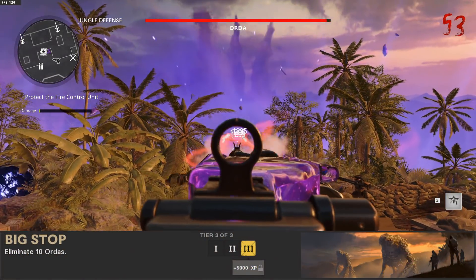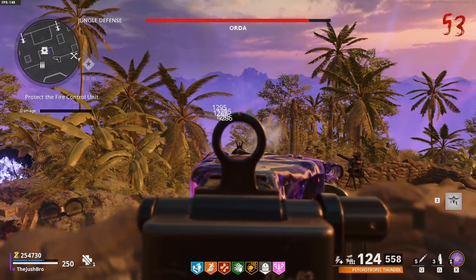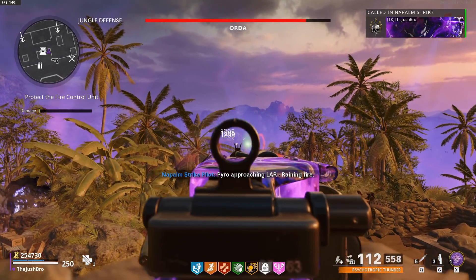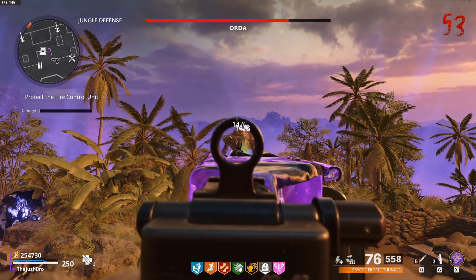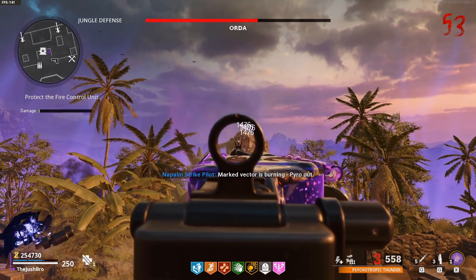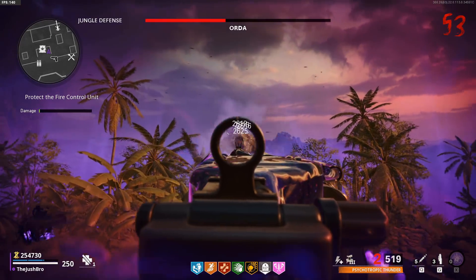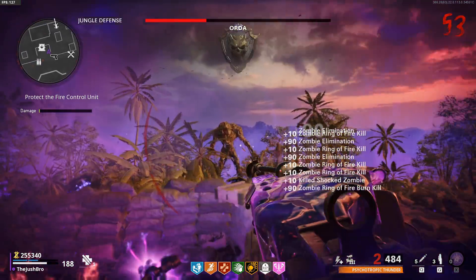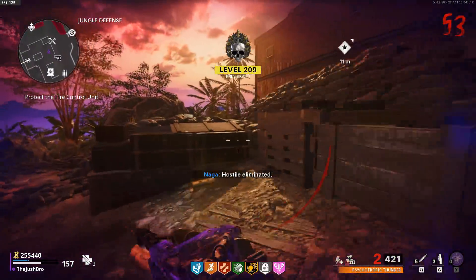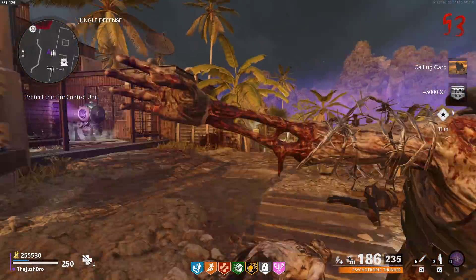The fifteenth challenge of the season is called Big Stop, and this is probably the hardest challenge of the season. To do this, you have to eliminate ten ordas on Firebase Z. The problem with this challenge is ordas don't start spawning in until round 30 on the defense modes, and they only spawn every ten rounds, so this takes a while to do. I also recommend using the Stoner with the Task Force Barrel — it does the most damage to the orda and absolutely shreds them. I also use it with Ring of Fire, popping Ring of Fire when the orda is in its special mode where you deal more damage. I also bring in the Chopper Gunner to help kill the zombies around you when you get overwhelmed, and it will help you recharge your Ring of Fire to use again to kill the orda.